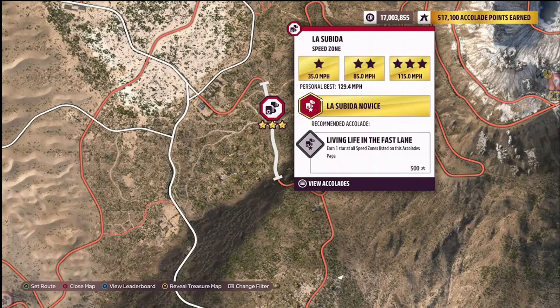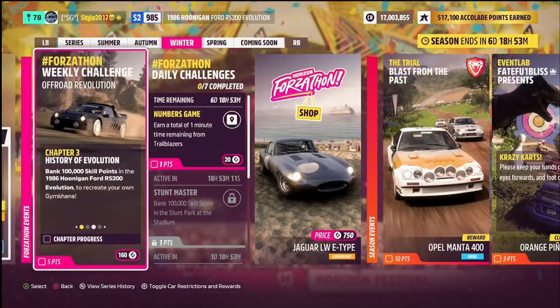Chapter three is called 'History of Evolution' — you need to bank 100,000 skill points in the Hoonigan RS 200 to recreate your own Gymkhana. It doesn't specify you need to do this all in one go, so unless this Forzathon is bugged you can do it in multiple stages. If the multiplier is five, that's 20,000 skill points times five. You could also do 10,000 times five twice to hit 50,000 each run.